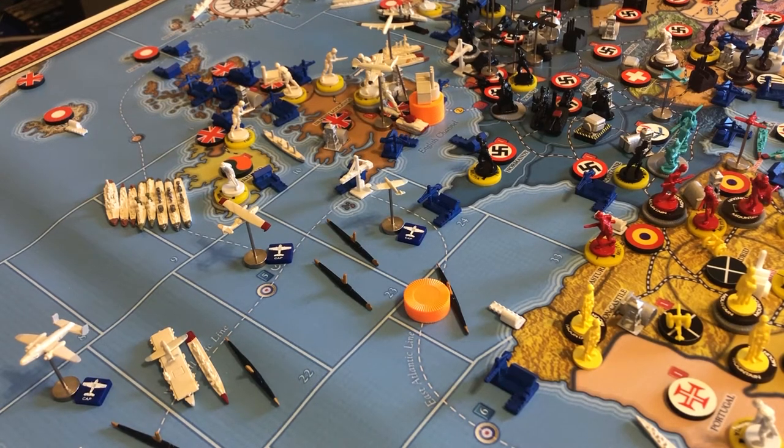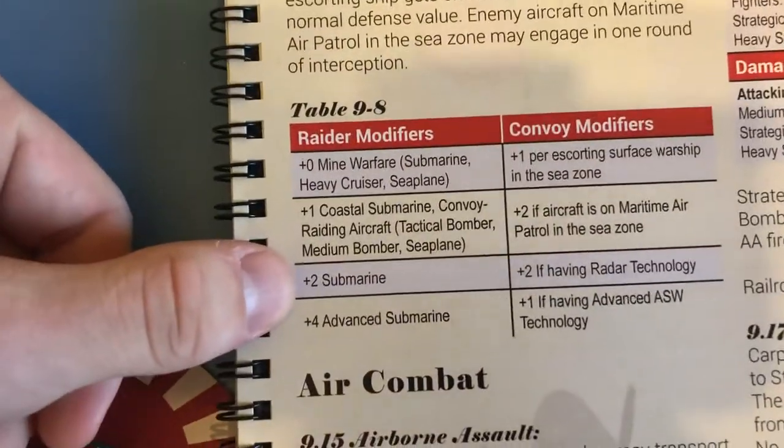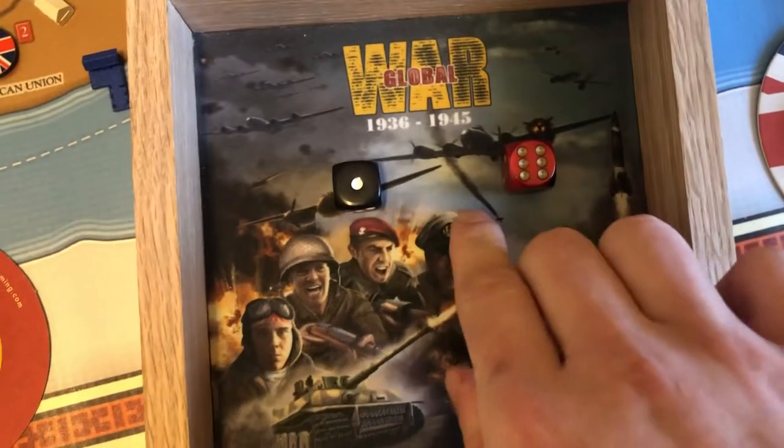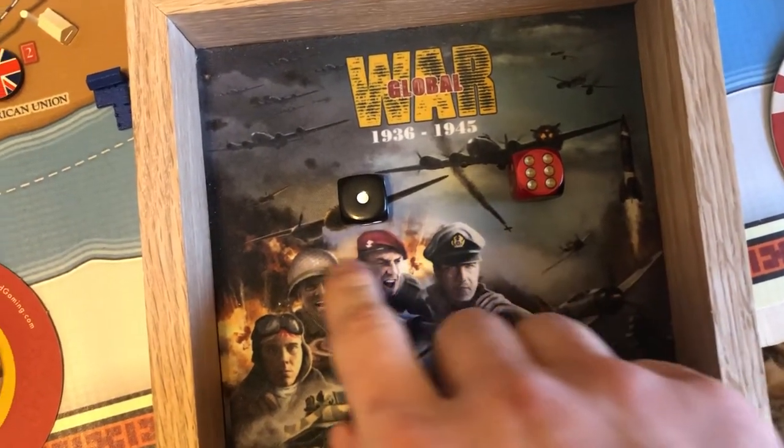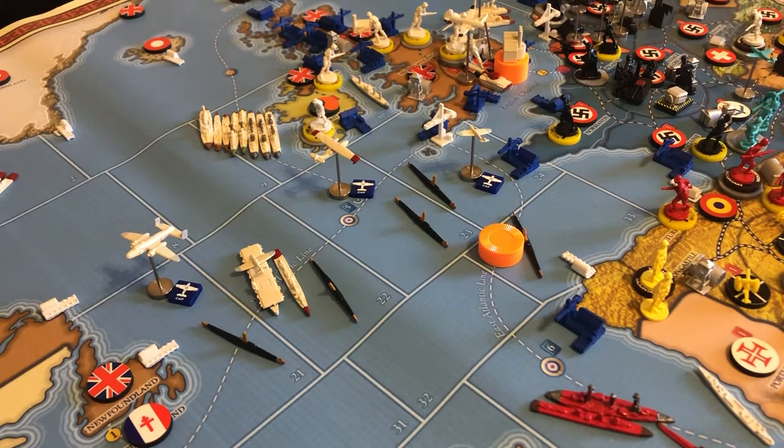It's never just a straight-up one-to-one roll — both sides can have modifiers on their rolls, which are listed in the handy table 9.8 on page 43. The base German submarine gets a plus two modifier, so if we look at our roll here, a six becomes an eight. The real difference would be seven, meaning the British player would actually lose the full six IPPs from this line, and that line is done for until the end of the next British turn when it resets.